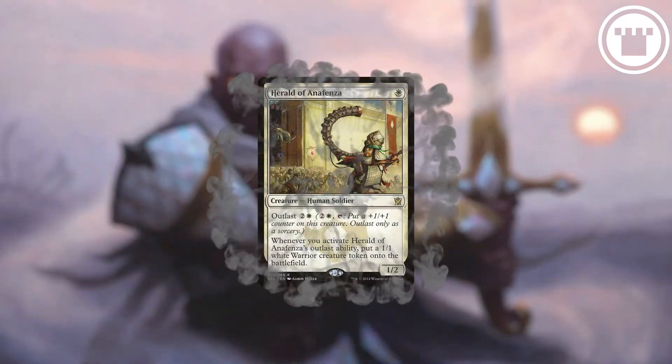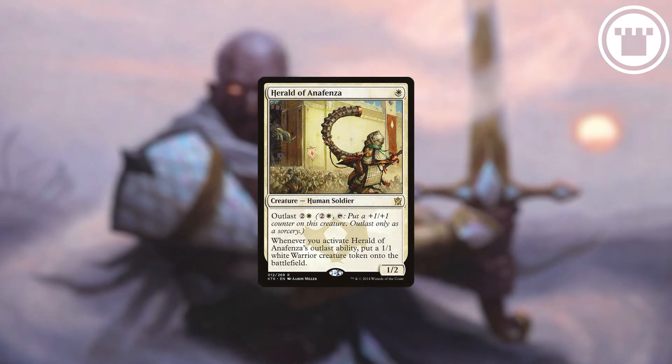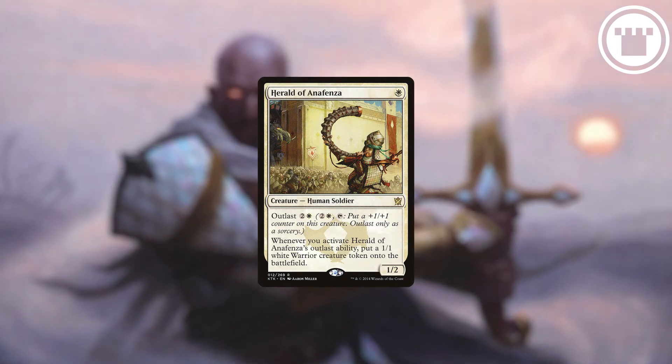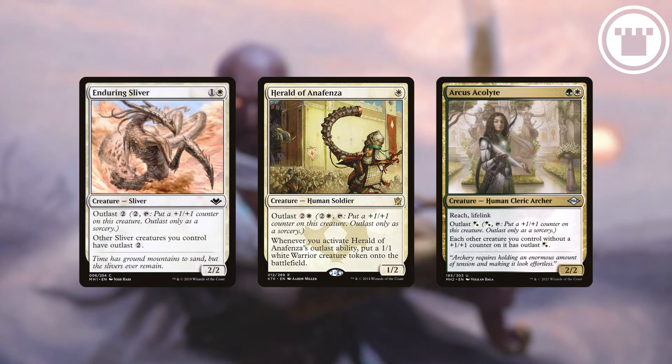Outlast was not terribly well received. It felt very slow and cumbersome, and creatures with it tended to be on the smaller side to start, since they could theoretically grow forever. It's not likely to come back other than a one-off card or two in supplemental sets, but some of the counter lords are very useful in the right decks. And that's what Outlast is.